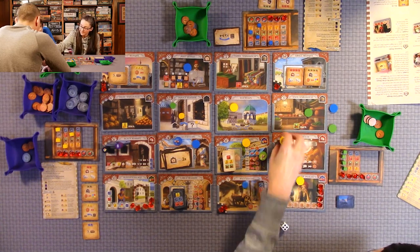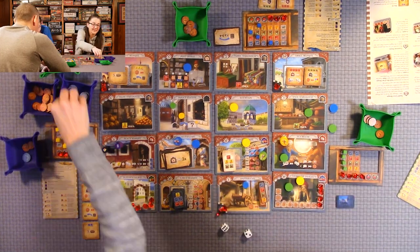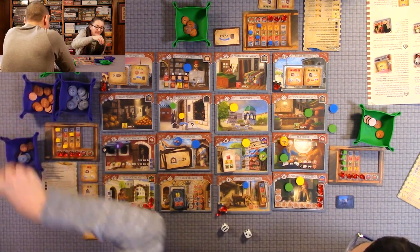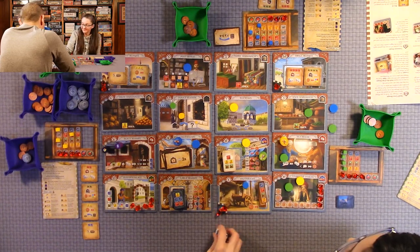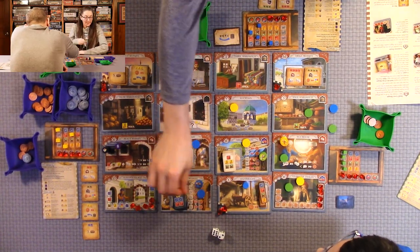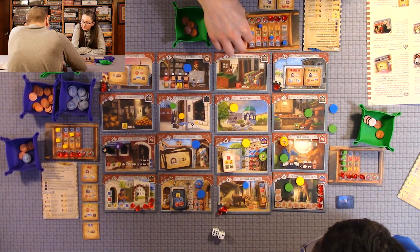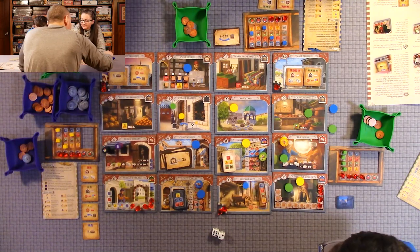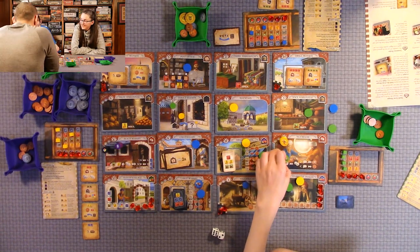I'm going to the tea house and calling seven — I roll an eight, so I get seven lira! I'm going to go sell all of it. He has to pay me two lira since my merchant is there — 25 lira for all five goods.